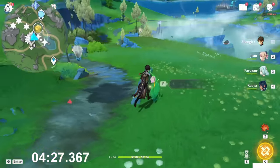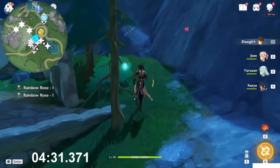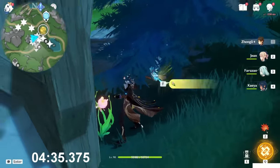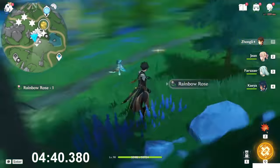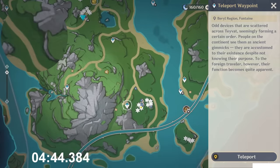Keep going toward the south direction. You will notice this house — right around the house you will find a lot of them. Starting from this one near to the bottom: one, two, three, just go across the house, four, five and six. Took this six — teleport now to this teleport waypoint here.